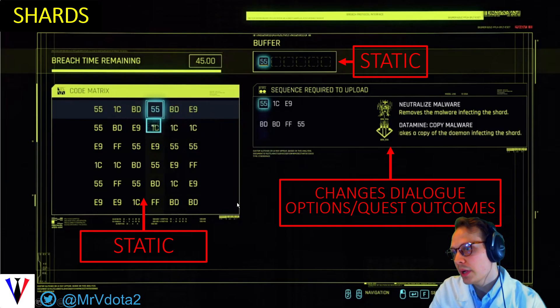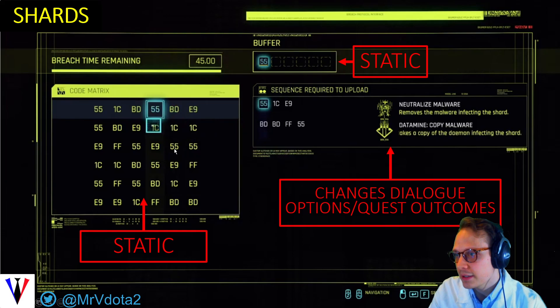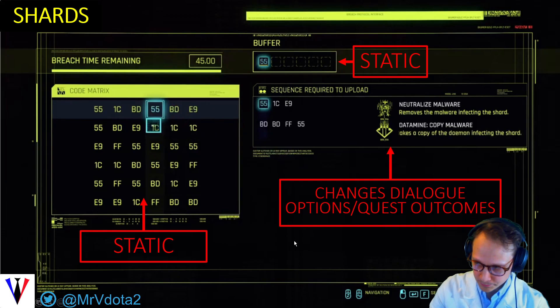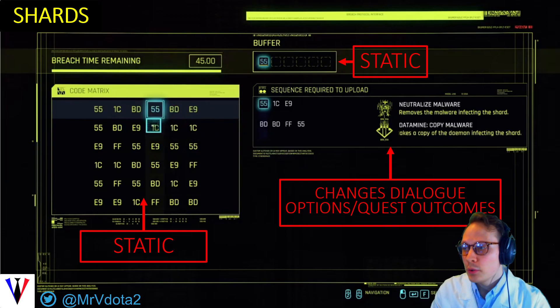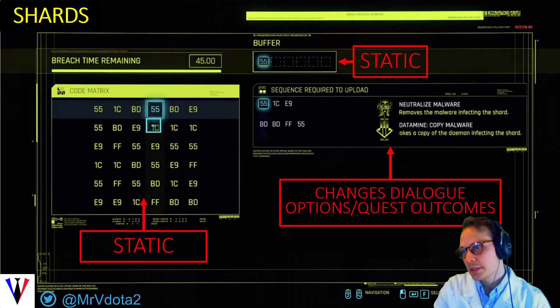You proceed through the hack the same way, but I would always recommend saving before you do one of these hacks. See my advanced guides for how to figure out the best pathway through the hack. These provide changes to dialogue options and quest outcomes in the game, so really think about what is going to happen as a result of doing these hacks. I won't spoil anything, but if you do want to know the best solution to this hack, stick around. If you found this video difficult to follow, please see my basic hacking guide video, or roast me in the comment section below.